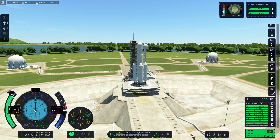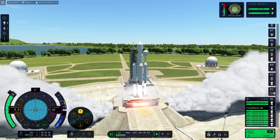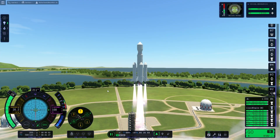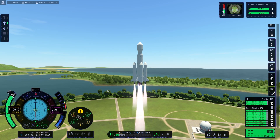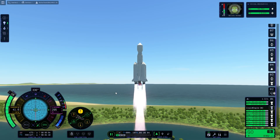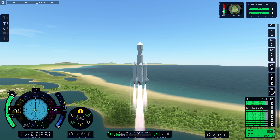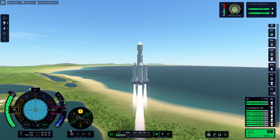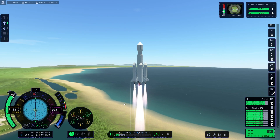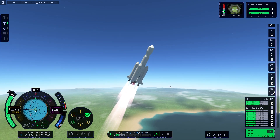All right, here we go — launch. Very slow start, but it should get the job done. Got a lot of Delta V in this thing. It is taking a long time for this guy to get up to speed, but as soon as we get a hundred meters per second or close to it, we'll start our gravity turn towards the east. Let's start our gravity turn now. Let me get this thing into orbit and then we shall be back soon.